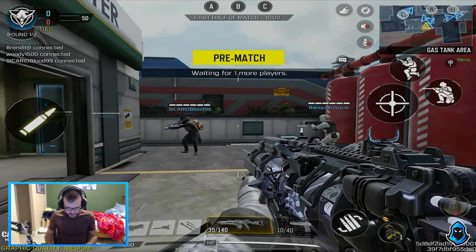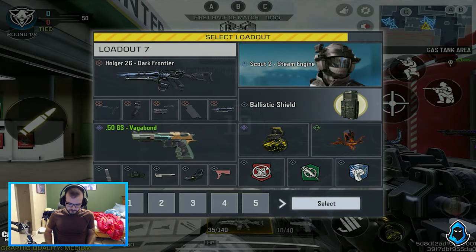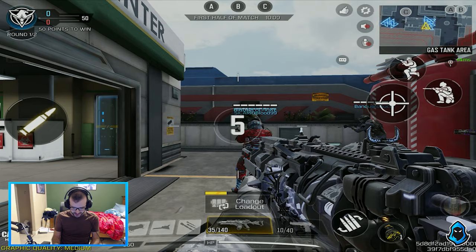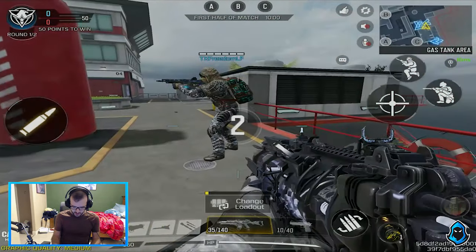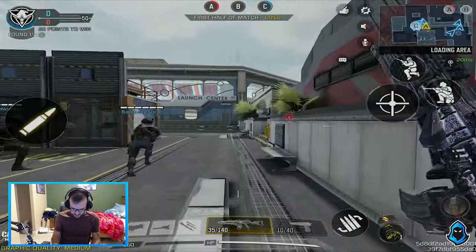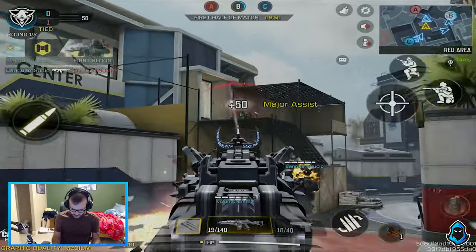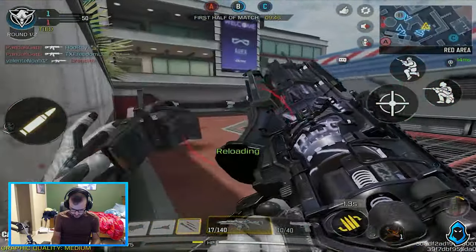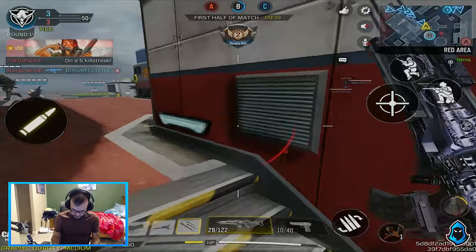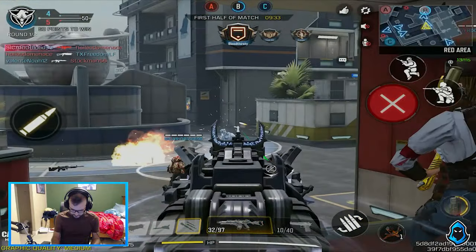Alright, gonna be playing some domination here on Takeoff. I haven't played on this map in a while. There's a reason why I'm not playing ranked — that vote is terrible and I just played like three games with AFK teammates and really slow matches. It's just not fun. But for this match, I'm gonna be playing some 10v10 with the brand new Mythic Holger, changed to be kind of like an AR/SMG hybrid. It's got the ADS speed of an SMG but definitely that AR range. There's two of them — sick.